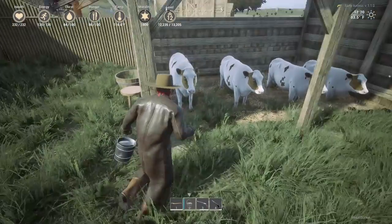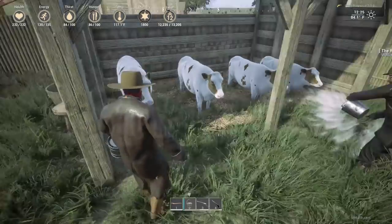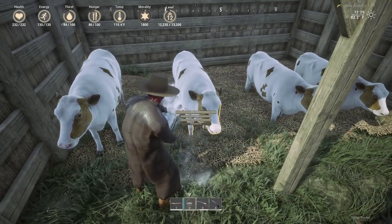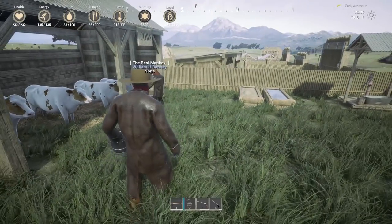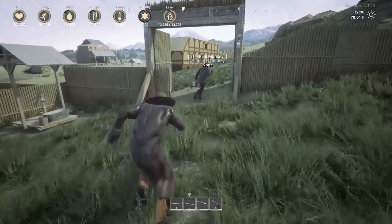Once the resource bar is at least half full, you can get some milk from them. I'm not drinking water — water the cows! There you go, guys. It's a hot day. Not thirsty anymore.